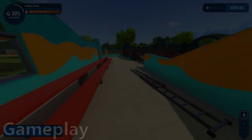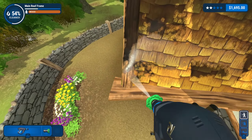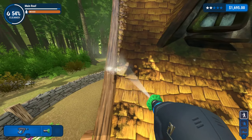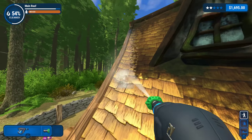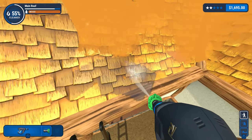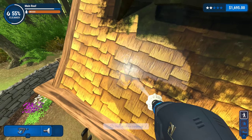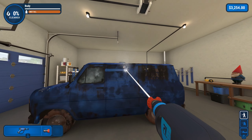The gameplay sees players power washing all types of gunk, grime, and dirt off of people's properties. Simply hold down the fire button and move the nozzle wherever there's nasty stuff to be cleaned. Let's talk about the aspects that make up power washing. First, the washer itself. Players are given four different nozzles from the start and they will need to use certain ones in order to clean certain types of grime.